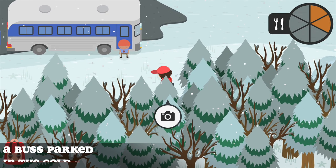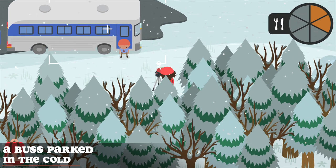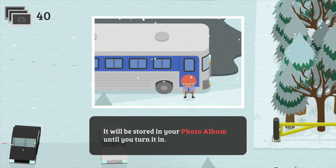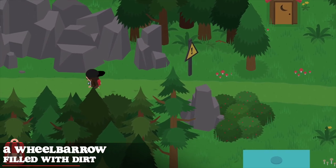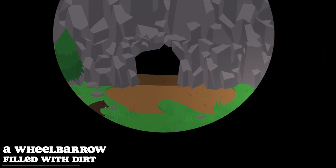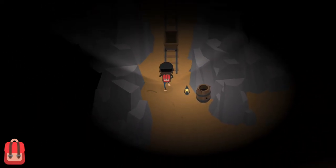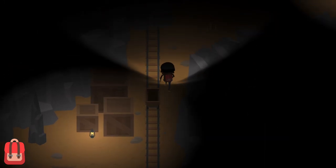To photograph a bus parked in the cold, take the bus going to the mountains — as soon as you reach the mountains, jump out of the car and take a photo of the bus. For the wheelbarrow filled with dirt, go through the dangerous path in the RV park and inside a cave — make your way to the top left of the cave until you find the wheelbarrow. Don't worry if it's too dark, just take the photo and it will be considered.